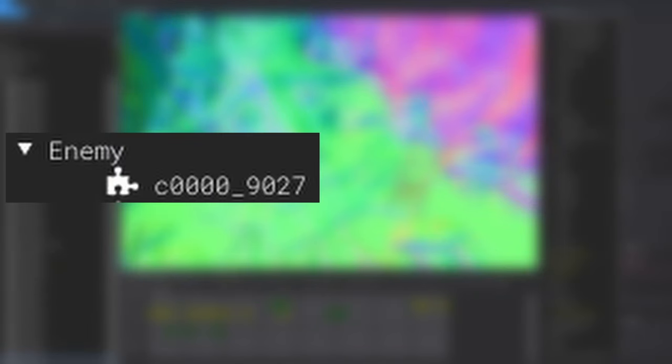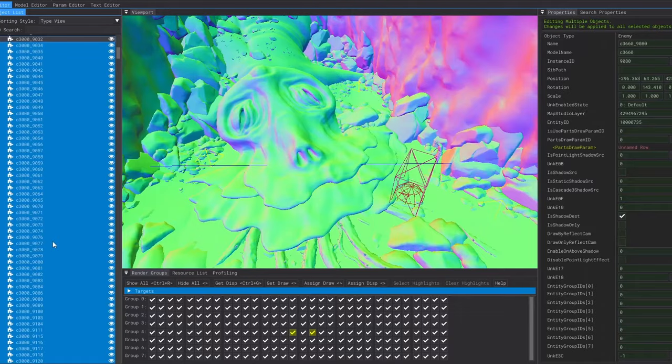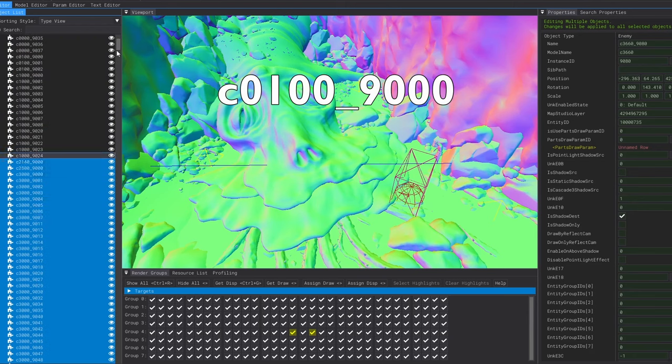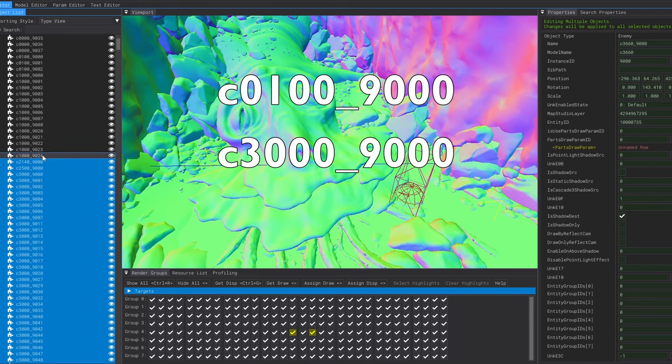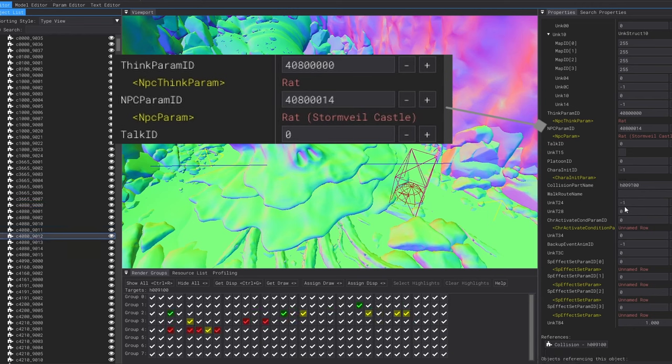The objects under the enemy section are not all mob-like enemies that would respawn. It also contains friendly NPCs like merchants, Sites of Grace, and of course any bosses in the area. So I wasn't able to just delete the entire enemy section within a map piece. Most of the friendly NPCs have lower model numbers along with the Sites of Grace. Regular enemies usually start after the Sites of Grace. Bosses can be mixed in somewhere towards the middle, and animals like goats and eagles are at the end. I mainly used the right panel to check the NPC param which would name the enemy instance, and was then able to batch delete enemies and animals without touching bosses or other NPCs.